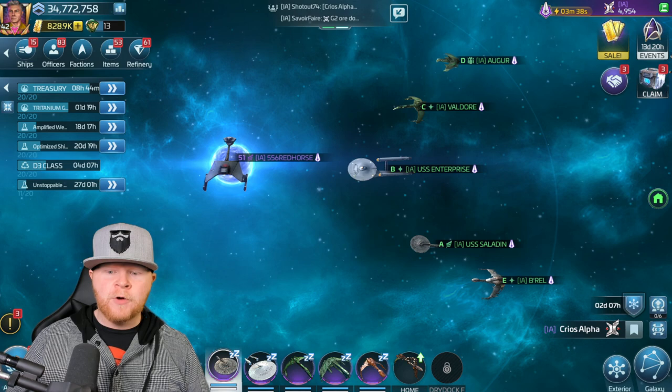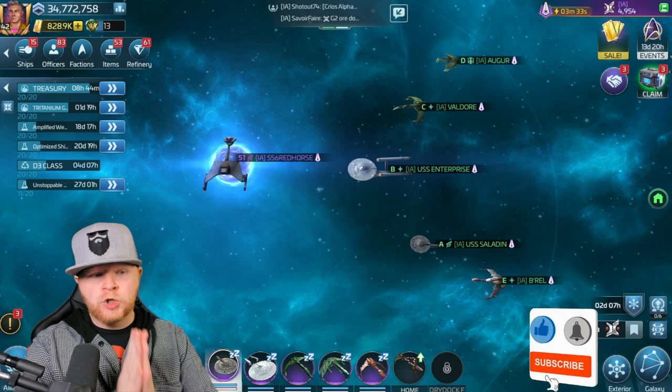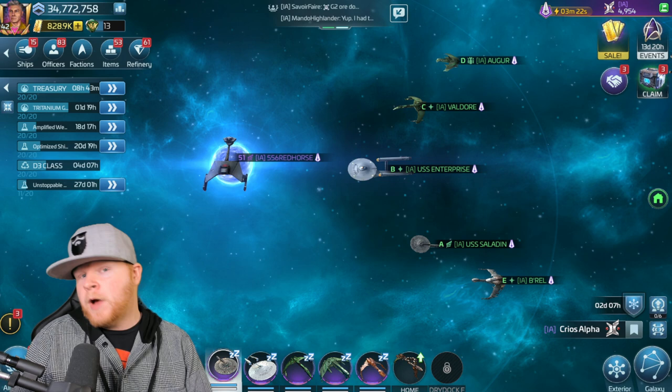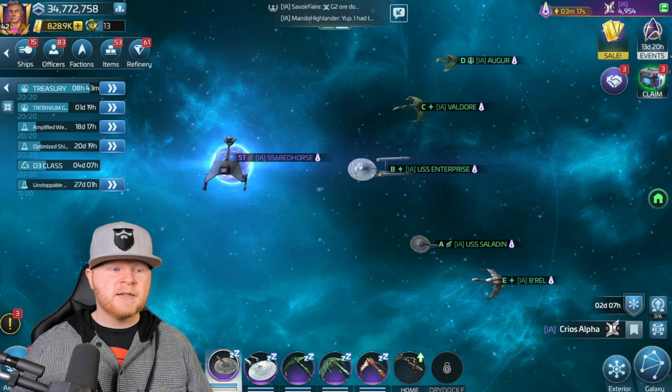What I want to do in today's video — and hopefully y'all like it — is go over PvP crews. I'm going to do what I generally hate doing and focus on the generic. Every time somebody asks me, what's a generic Augur crew, what's a run-of-the-mill Burrell crew, Saladins — I'm going to go over that today.